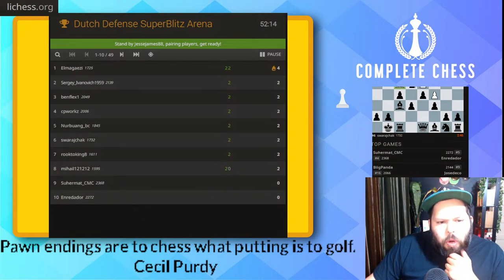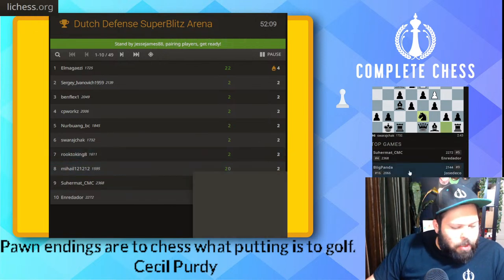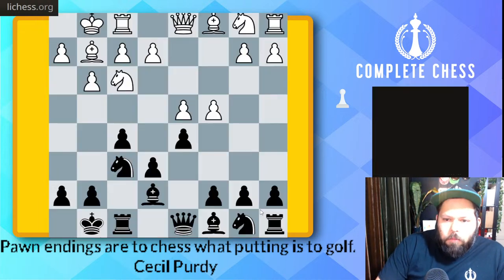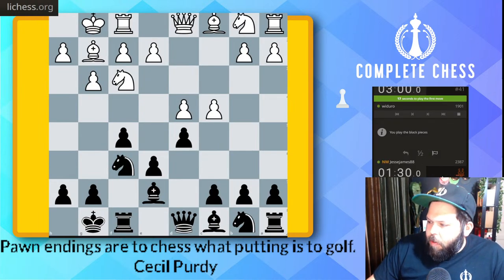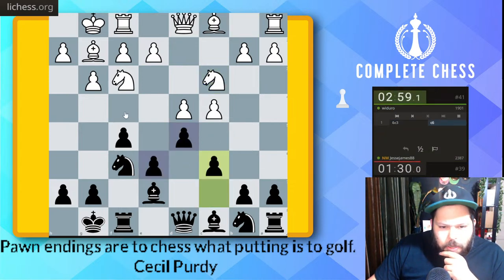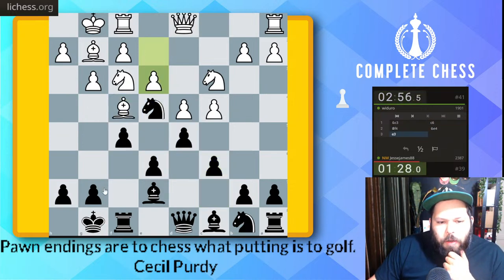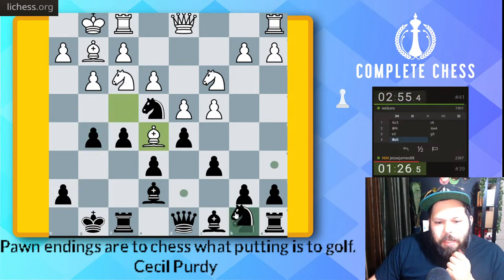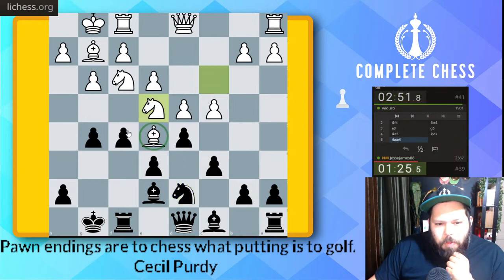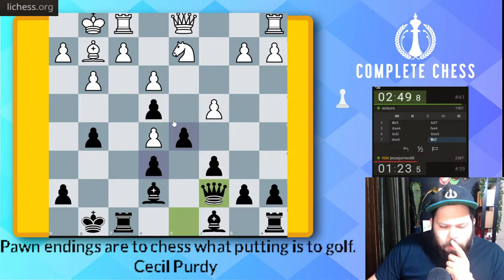Alright, here we go — we've got the Stonewall Dutch again, definitely one of my favorites to play these days when playing against d4. Let's go g5, g4 to gain kingside space. Knight takes e5 is a good idea to win the bishop. Pawn takes — I definitely don't think that was the best because now this pawn becomes weak. Pawn takes. That's an interesting move.